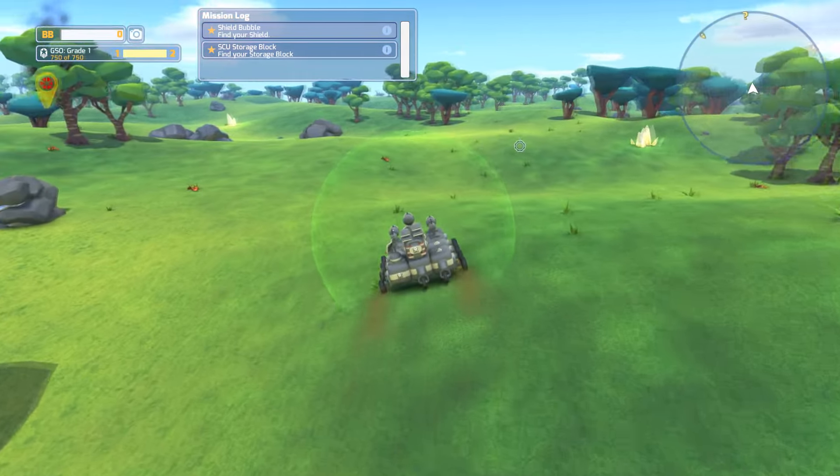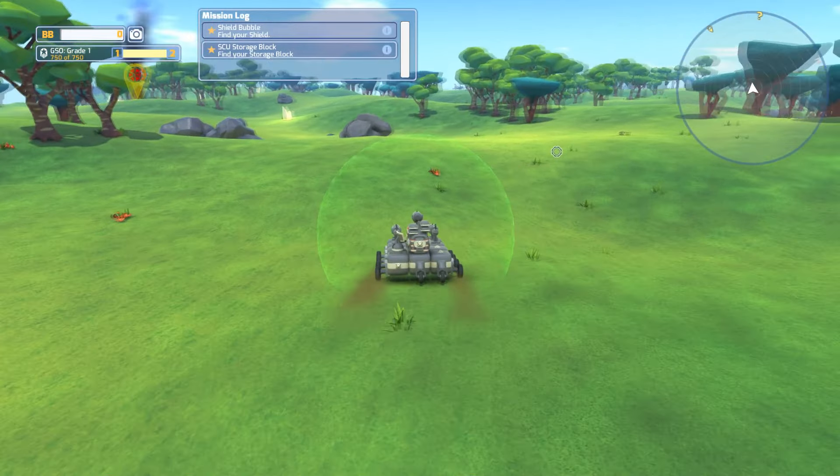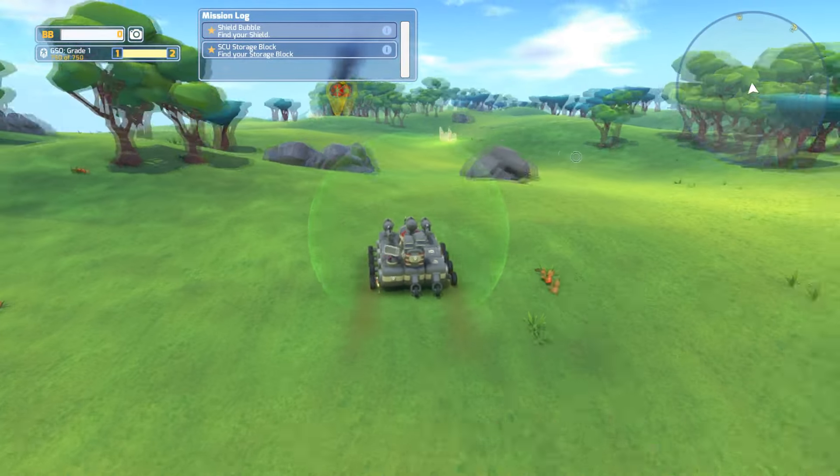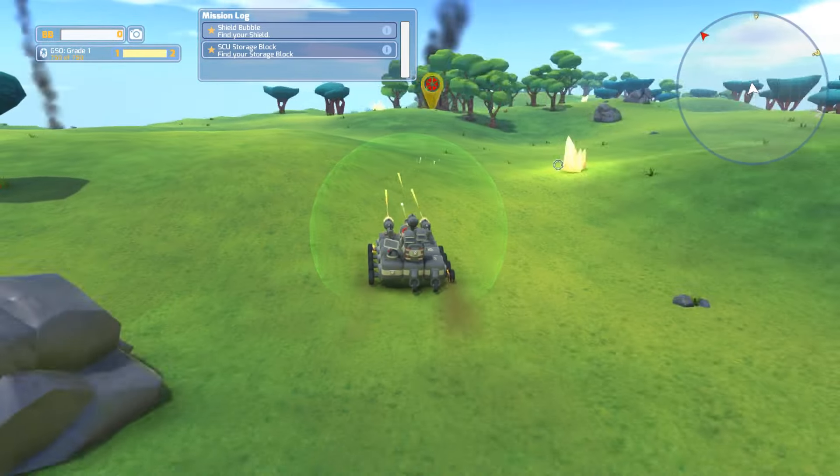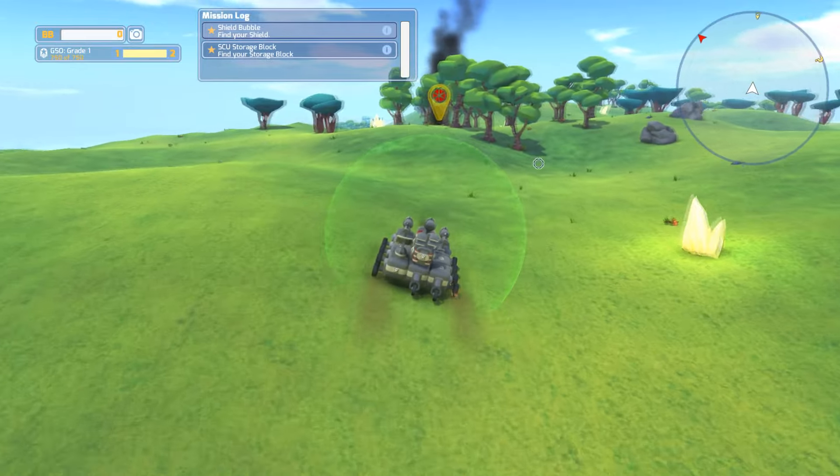So now we must find our shield bubble and storage block. I wonder what that is — maybe you store stuff in it, is it like a bank? Let's cruise along here, now we've got some guns — check that out, we've got some pea shooters.